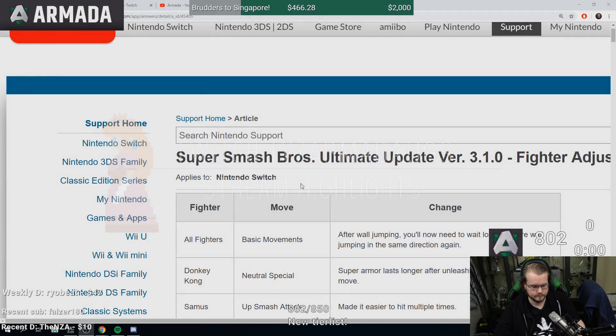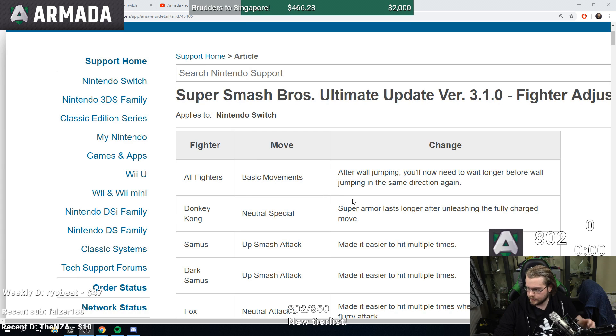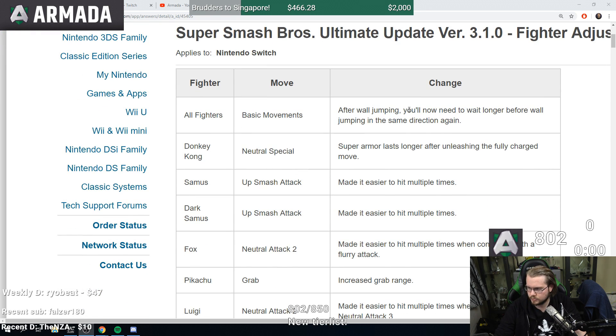Let's see what all characters are doing. All fighters basic movement: after wall jumping, you will now need to wait longer before wall jumping in the same direction again. Sounds like a slight change but probably not gonna change much overall. Donkey Kong neutral special super armor lasts longer after unleashing the fully charged move.